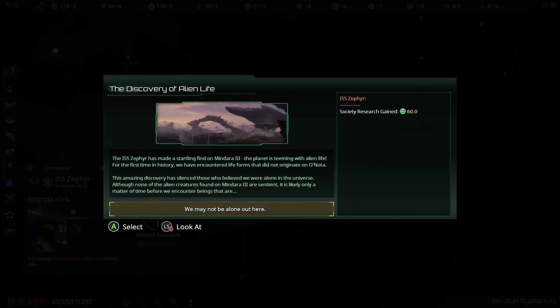We've discovered alien life on Mindara 3. That font feels a bit small to me and I can't change it — I very rarely need my glasses but I really feel like I want to put them on. Normally I only put them on for small print on documents, but that's feeling a bit on the small side. That font could do with being increased, but there's no UI scaling options.